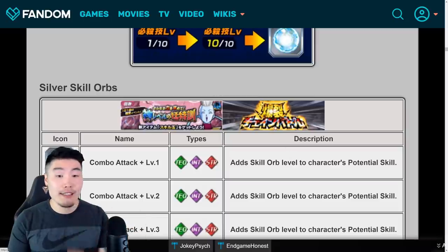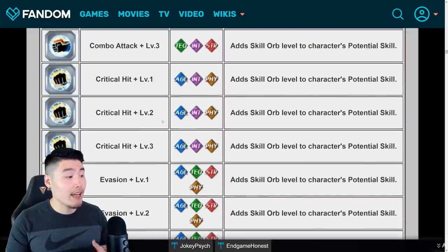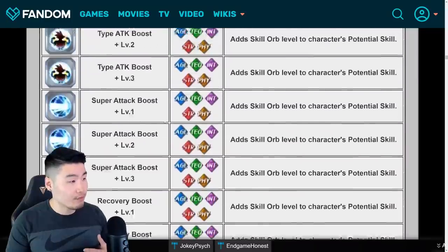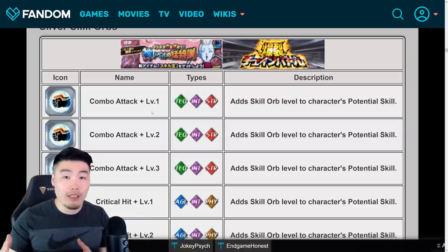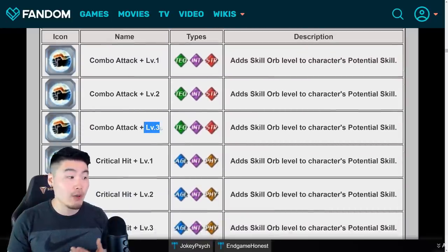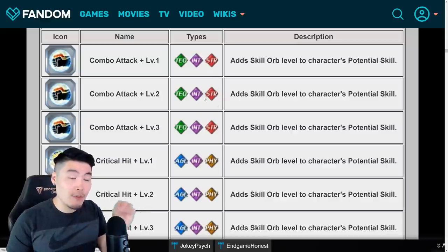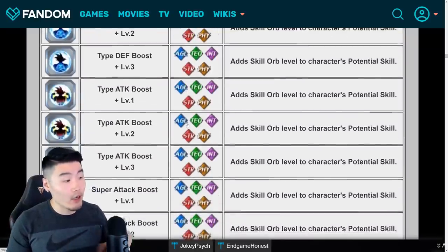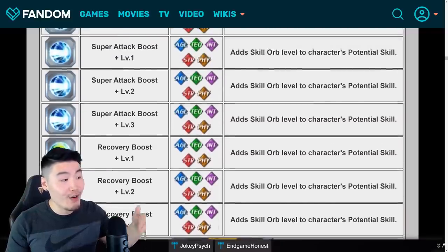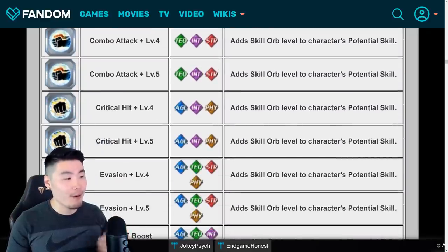Now let's move on to the silver skill orbs. These ones also can provide some hidden potential skills and they go up to level five. The level that's associated with the actual skill orb is the number of levels that will be increased for your unit once it's equipped. So if you equip a level three combo attack or additional attack skill orb, then your character will get three additional levels. These ones are also type restricted — so only that specific type of character that the skill orb is associated with can equip it. All the different skills are represented: recovery boost, super attack boost, type attack, type defense, crit, combo or additional, all that stuff.